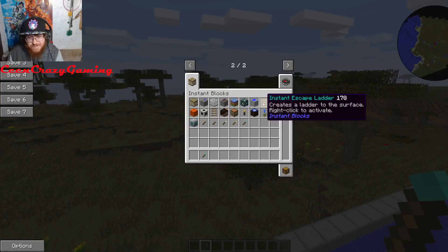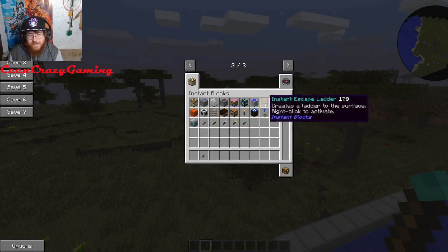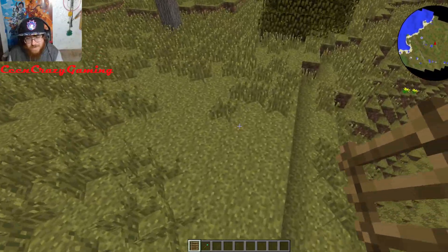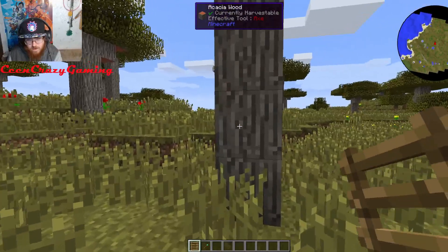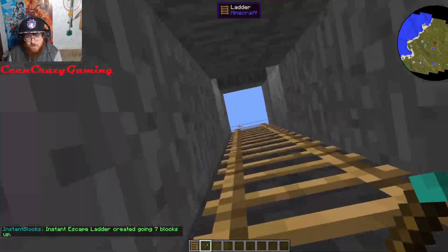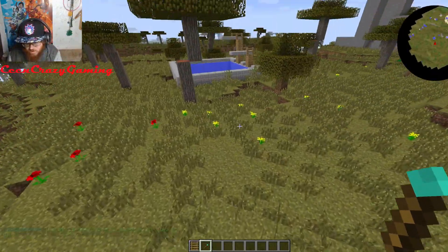The next one is the Instant Escape Ladder. It's very simple to make. You basically put this down, right-click it with the wand — boom, you have yourself your own escape ladder. You can escape out of your base or wherever you get stuck. Pretty cool — I think it would be useful for survival mode.